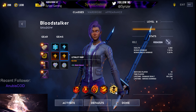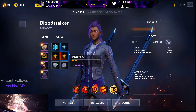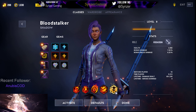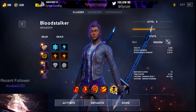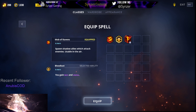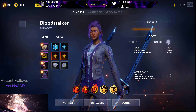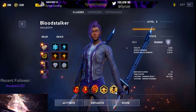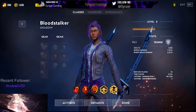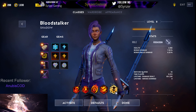This gem setup makes Bloodstalker a hybrid tank and DPS class. As you can see, it actually changes the listed role to Assassin because of the skills — mostly the ultimate. If I switch the ultimate back, it shows Warrior. Don't mind the role label too much; it doesn't really matter in practice.